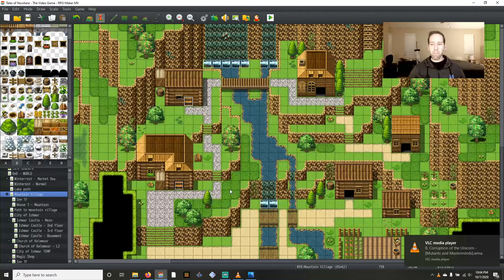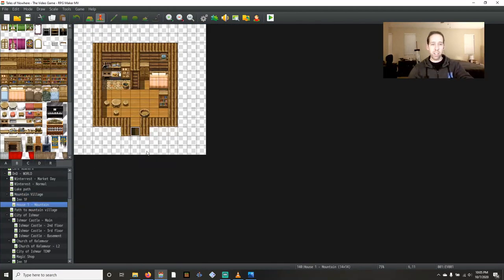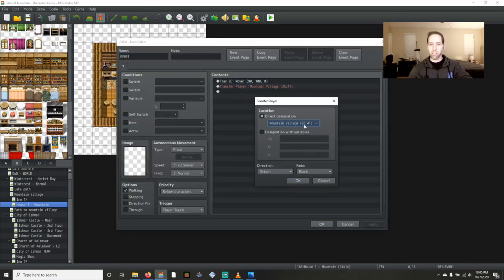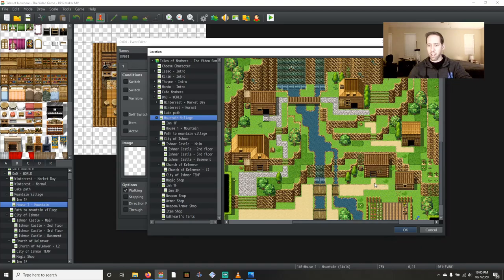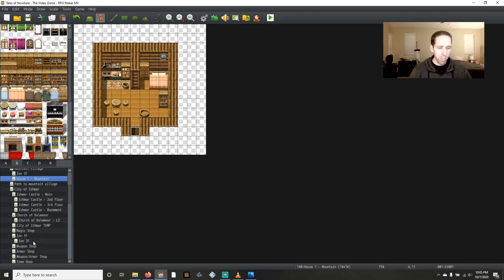Wait — that wasn't supposed to be the house. The house was supposed to be that one up there; that was supposed to be the item shop. I still want that to be the item shop, so maybe what I just put together can go right here. I do want to have this one be a house and that'll work really well. So this will go into that house — I actually need to go and change this to transfer to the correct location.